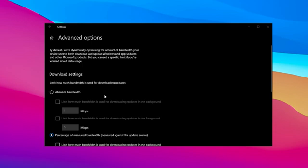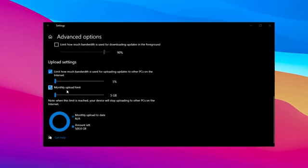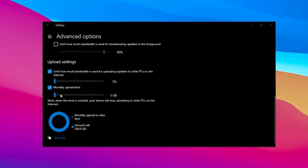Here you'll see options for both measured and unmeasured bandwidth. First, go to the Upload Settings, check both options, and drag them all the way to the left. This minimizes the bandwidth allocated to Windows updates. Also, set the monthly upload limit to the lowest possible value.